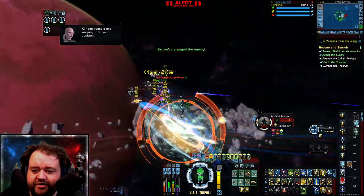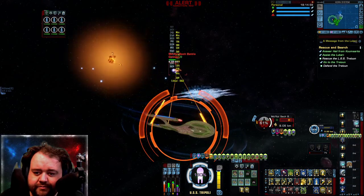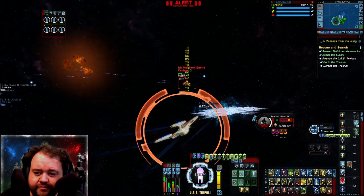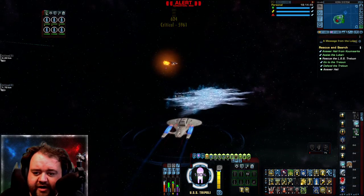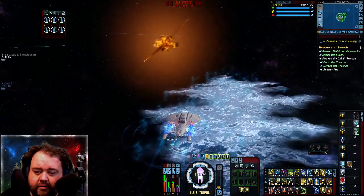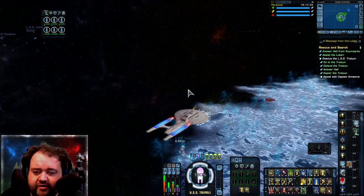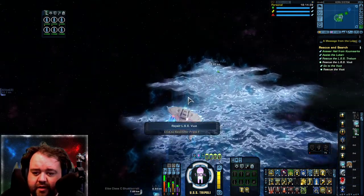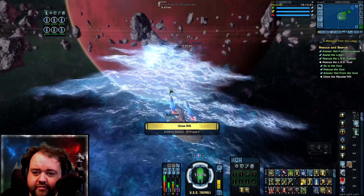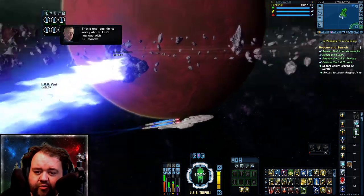We got ambushed by the Klingons here. We're gonna go ahead and take that out. I'm gonna go in here — once it procs us we'll go ahead and give our friends a hand. There are two ships. There's something closing the mycelial rift — that's one less rift to worry about. We don't need it open anymore, Marky.